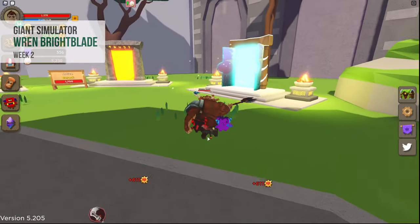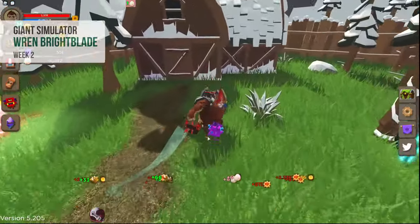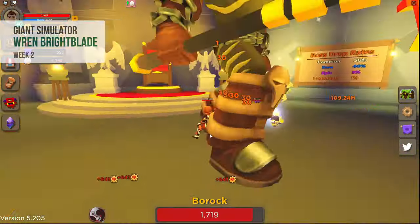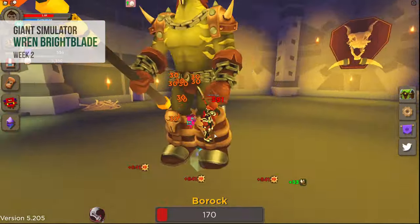In the blue portal you have to kill 10 of these gnomes. In the pink and orange portals you face off with a boss. They are pretty tough, so you are best to ask others on the server to help out, as you all get the task if you help each other.